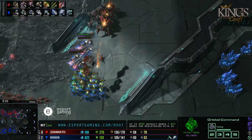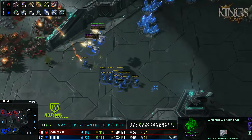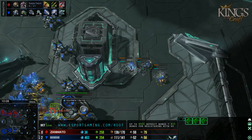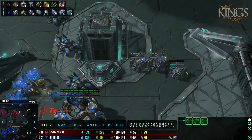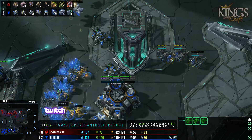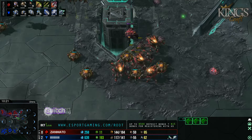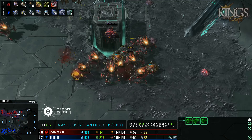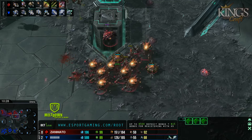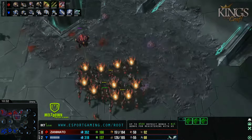Ryung actually hasn't put in a second Factory when he's on three bases, which is pretty interesting. As I say that, there goes the second Factory right now. I'd really like a drop in the main right now since all attention is toward the fourth base. I really like Ryung's defensive position — those tanks guarded by the obstacles, the energy generator. Really good positioning by him.